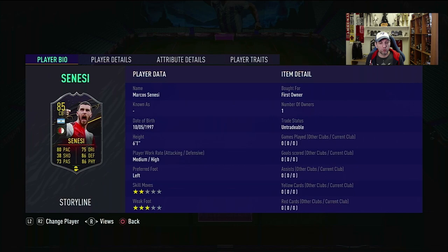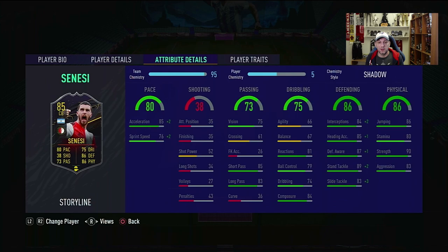Marcos Sanessi: 6'1", medium-high work rates, left-footed, two-star skills and three-star weak foot. Good pace with great acceleration — a bit behind on sprint speed, but with a Shadow chemistry style he'll go to 95 and 86, which is really good. No shooting, basic passing. Dribbling is low with agility and balance, which is typical for this type of defender. Defending is okay — interceptions are a bit low for this stage of the game, but improved on 10 chem. Very good physical with good jumping, great strength and great aggression.